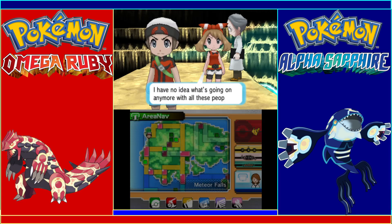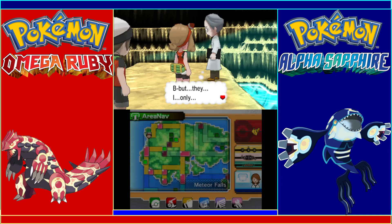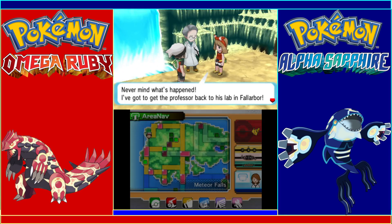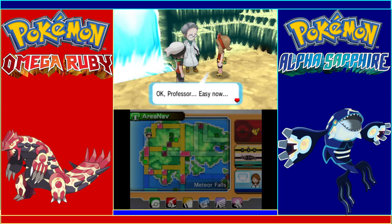Professor Cozmo says 'Oh bother, I have no idea what's going on anymore with all these people.' We check if he's doing okay — he's still pretty out of it. Lanette says never mind what's happened, she's got to get the professor back to his lab in Fallarbor.